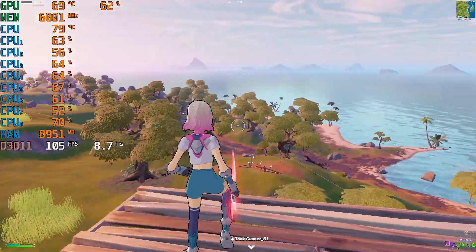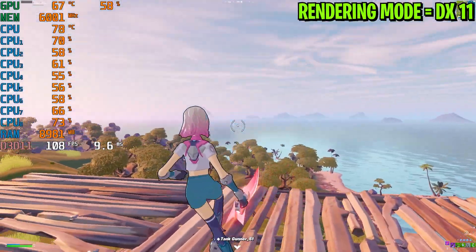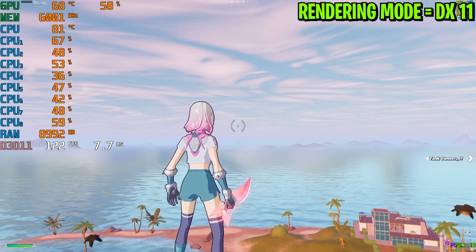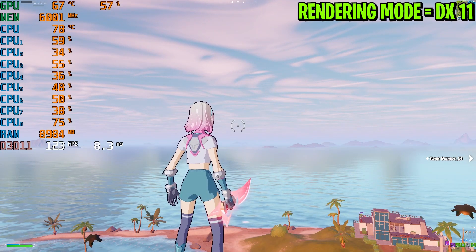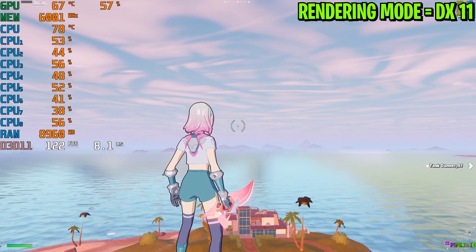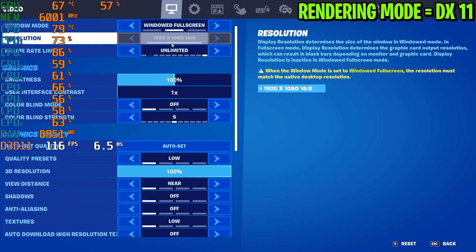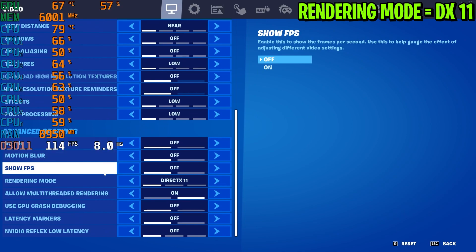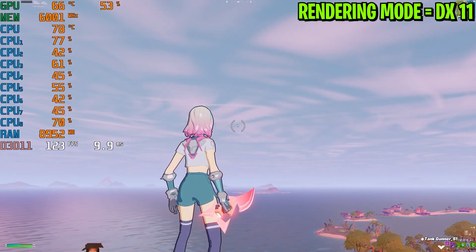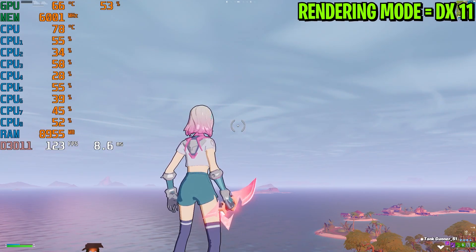First, we are going to do some easy benchmarks while looking toward this empty ocean area. Check out the FPS, CPU usage, memory, and GPU usage right now. We are getting around 120 FPS on DirectX 11. The settings are: Windows fullscreen, all settings on low, motion blur off, rendering mode DX11, and multi-threaded rendering turned on. I am recording with OBS.